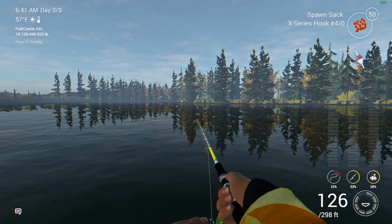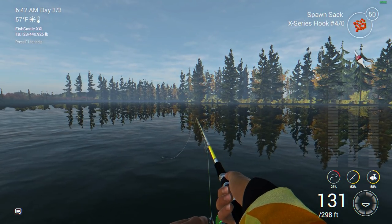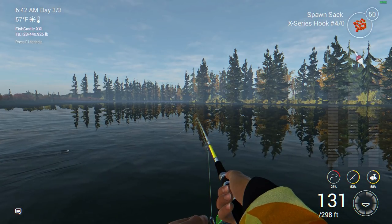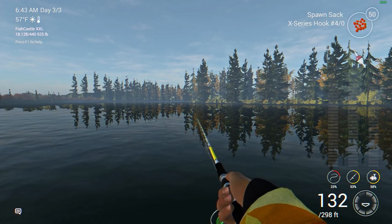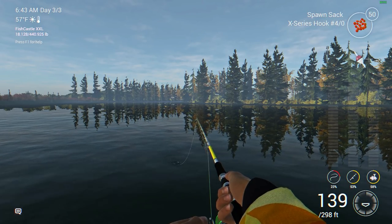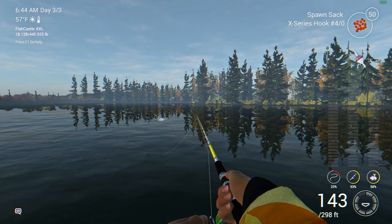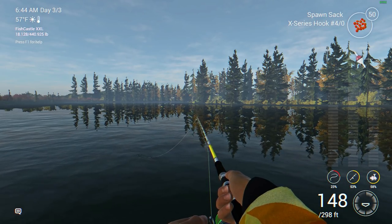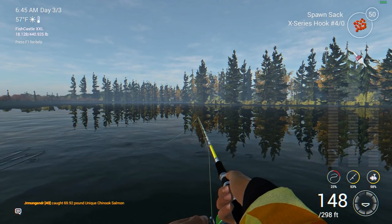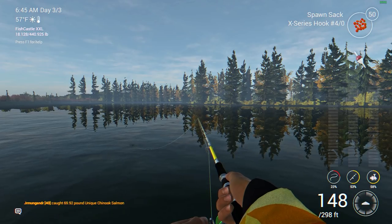I'll consistently let line out, moving the reel speed back so I'm letting out line rather than reeling in, and just let that float make its way down the creek until we start getting some hits. This creek seems packed with uniques and trophies — I'm always seeing people catching trophies and uniques, all kinds of different salmon, chinook and coho. If you're looking to get those unique fish, Alaska is probably a good place to achieve that.